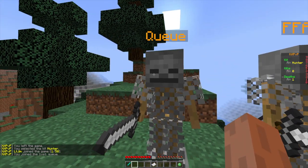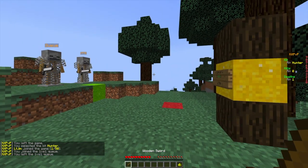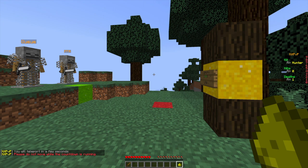So let's go ahead and rejoin and you can see there are two different types of queues. There is a 1v1 queue and the FFA queue. Let's go ahead and teleport back to the lobby from the arena by clicking this item — that will take a few seconds.